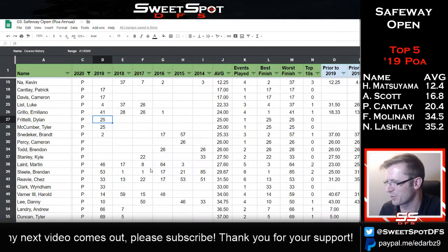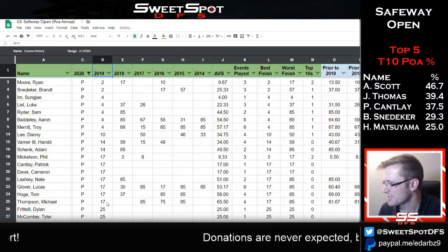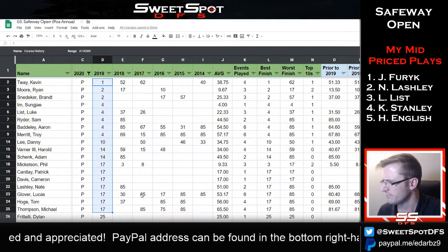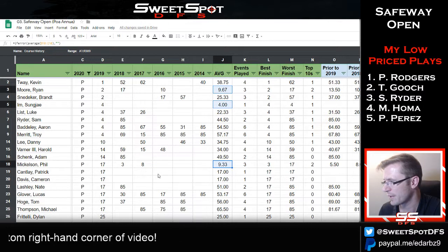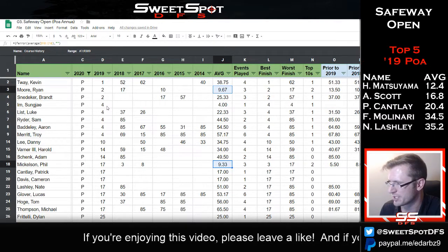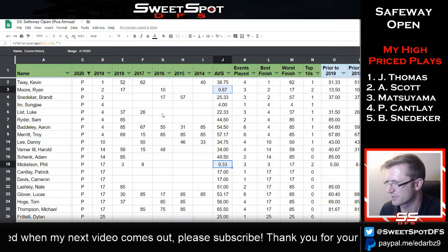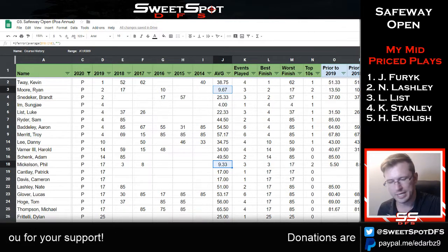Looking at the top 20 from last year, almost everyone who finished top 20 is playing this year's tournament. For consistency, I'm going to highlight Phil Mickelson and Ryan Moore as golfers worth choosing based on course history. That wraps up the course history tab - let's go right into tee times.